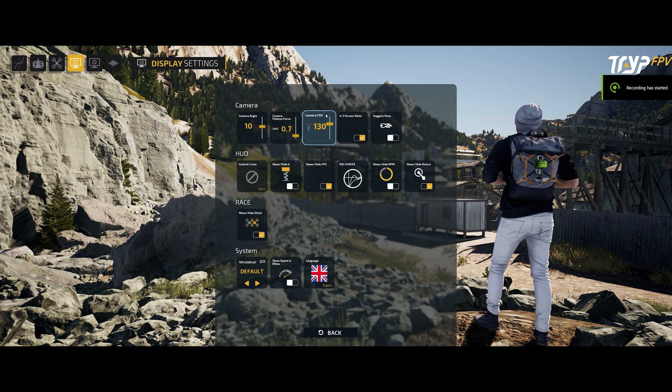You can also adjust your field of view and your camera angle. If you prefer a more analog feel you can enable the goggle view or enable the 4:3 ratio. I do that because I'm on a 21:9 screen, so if I don't, the image will be stretched and the field of view will be really far off.